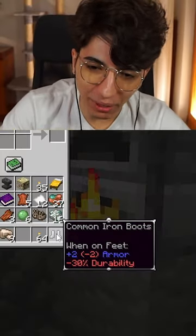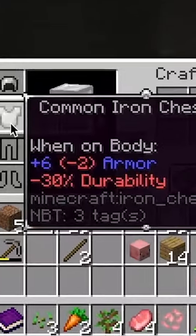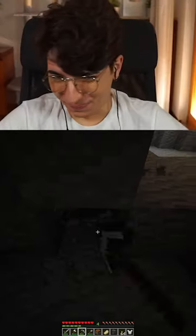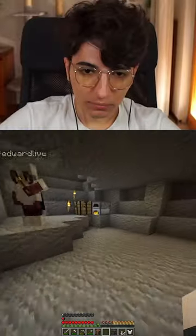My common iron boots give me plus two minus two armor. I'm seeing that as well — all of my armor has that. My boots take away a heart. What is it? What mod did you install, dude?